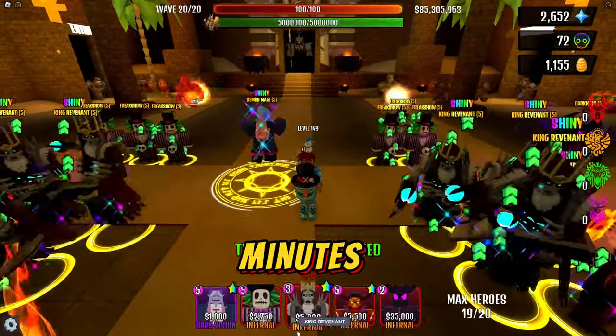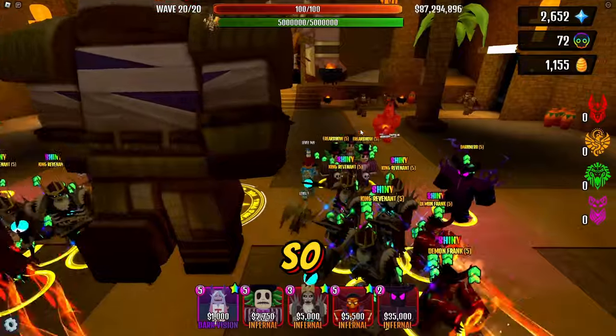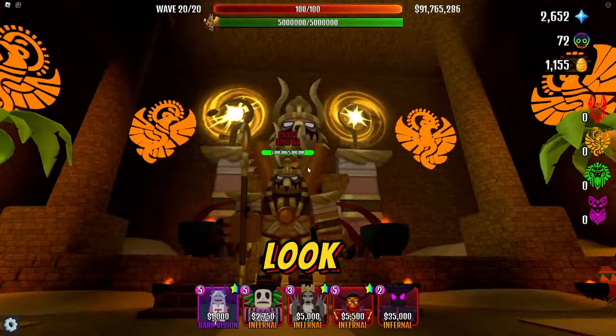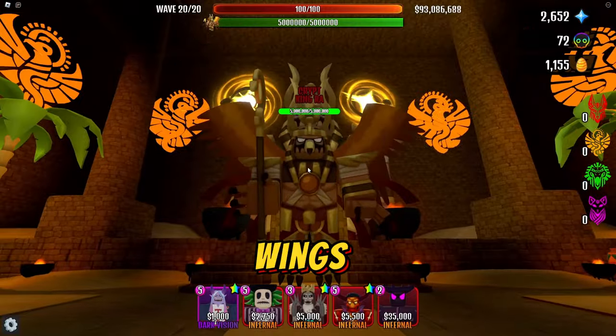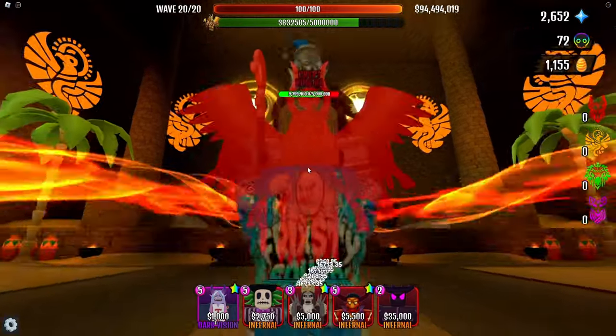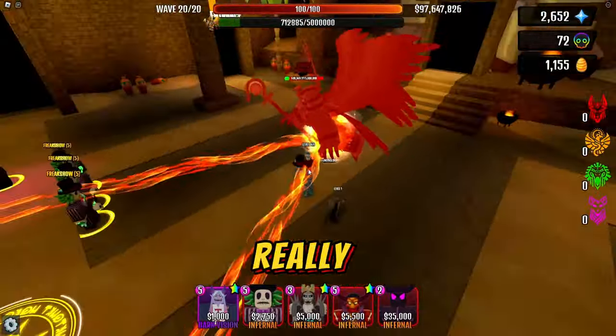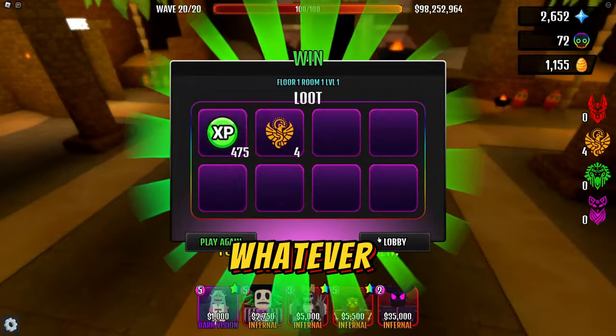This is eight minutes — we're at 9:19 and it only took eight minutes. Easy! Look: five million health left, and look how cool Raw looks — the wings, the sun staff. About to go down very easily. Bye King Raw, it was nice knowing you. Go ahead and turn my guys into stone or whatever you do.